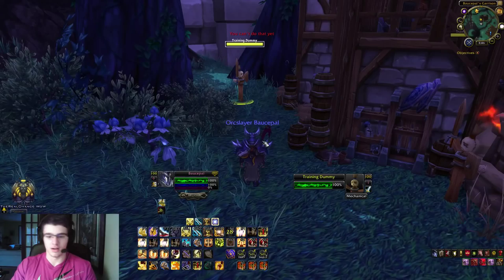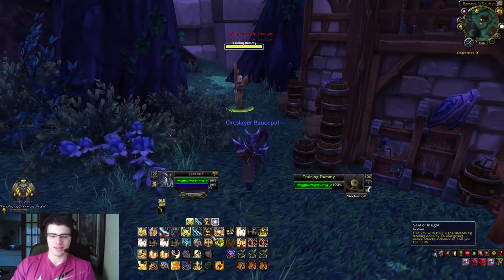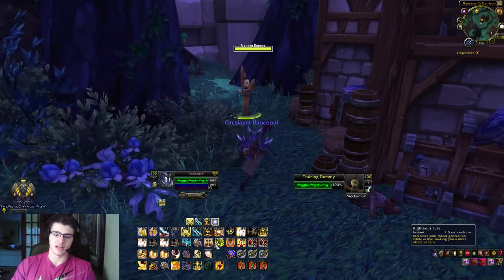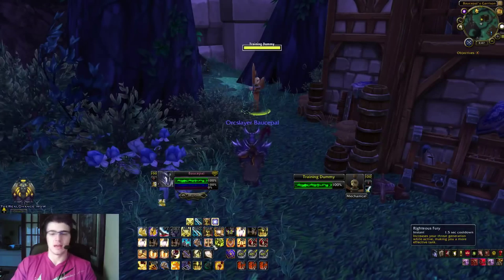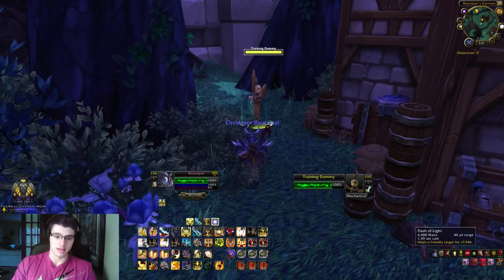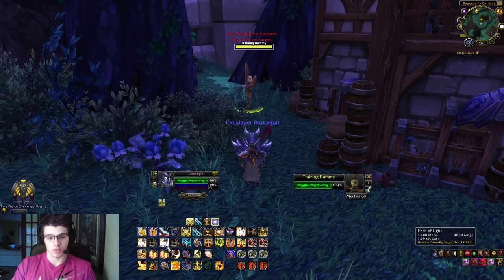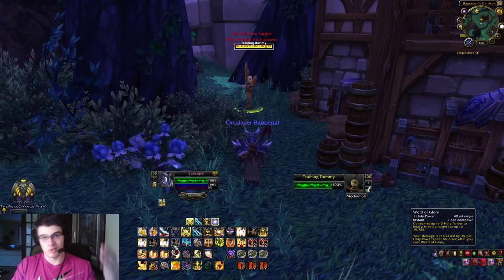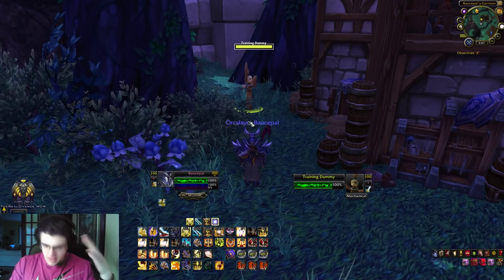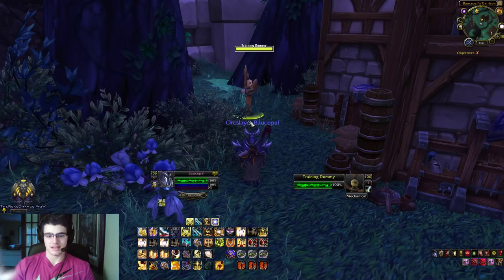Divine shield is alt plus mouse button 1. I have righteous fury and turn evil down there but not heavily macroed - I don't want to pull aggro from my healer. For healing support, alt 1 is flash of light on party member one, alt 2 is word of glory on party one, alt 3 is flash of light on party two, and alt 4 is word of glory on party two.